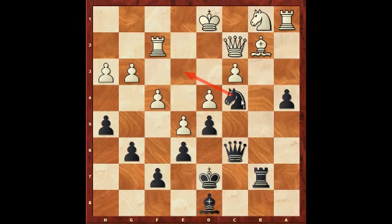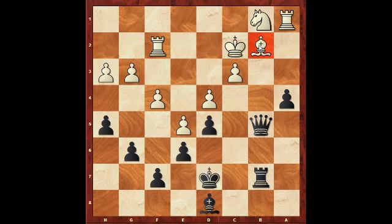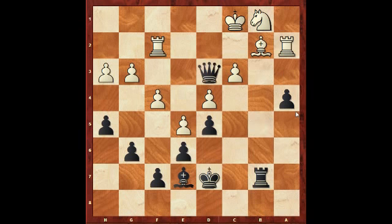My opponent actually did play bishop takes b2. Now after knight to e3 check, king d2, knight to c2, queen to c2, queen b5 — taking the bishop. And now after king c1, rook b7, I'm looking to get the a-pawn going. Rook a2, queen to d3, knight to d2, a3.